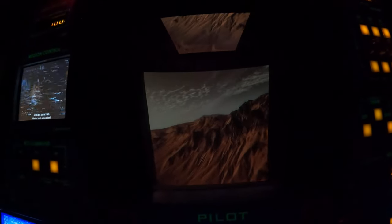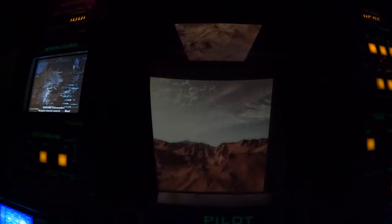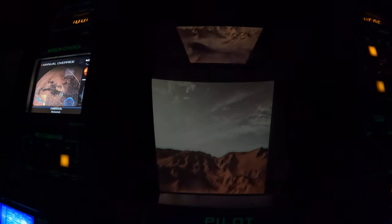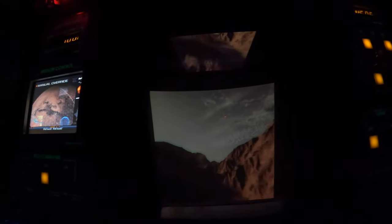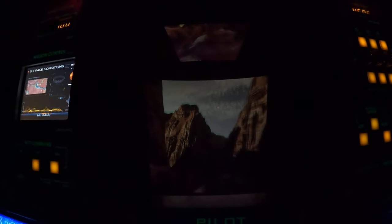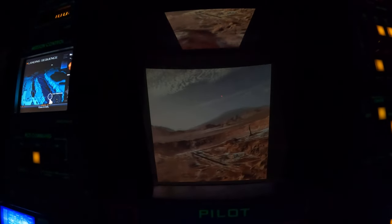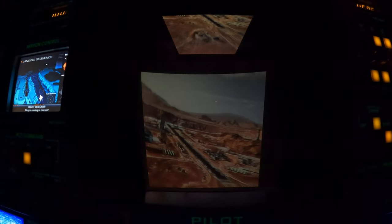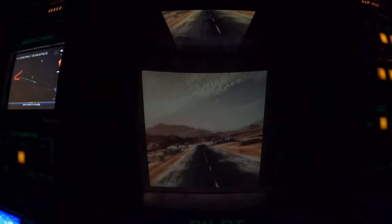Lost autopilot. Commander, activate manual control, now. All hands on the control stick. Pull back. Pull back. Left. Pull left. Watch the canyon off. Now right. Ease left. They're coming in too hard. Back to center.